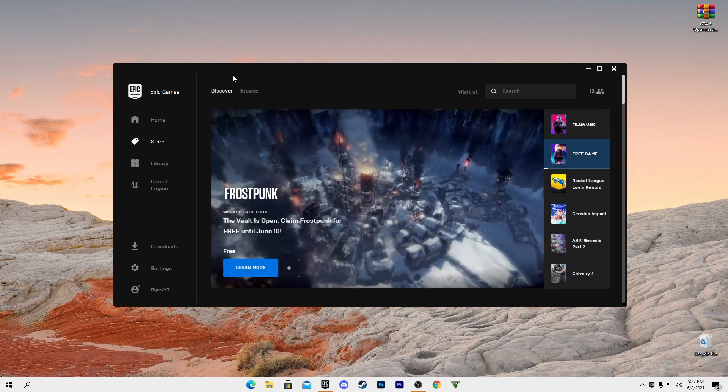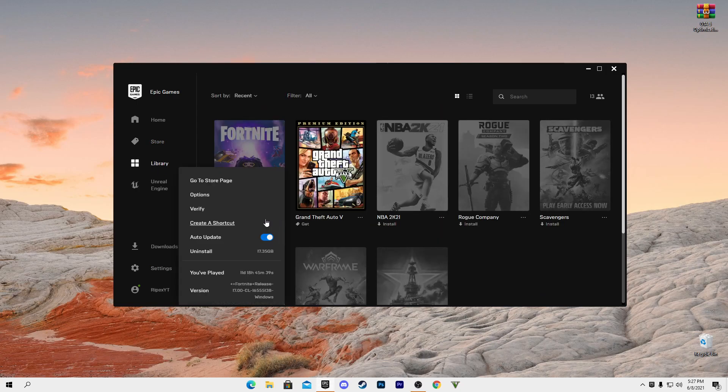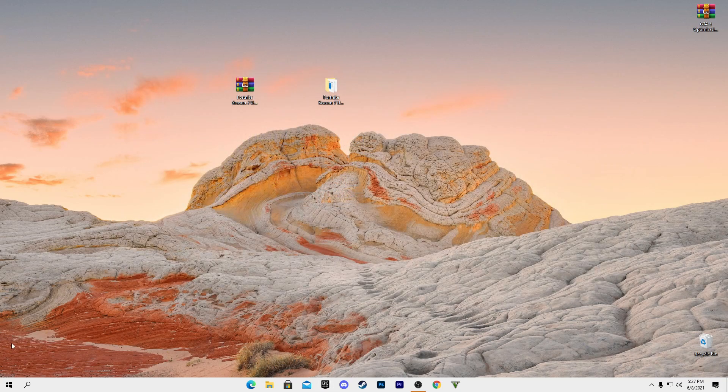Open the Epic Games Launcher, go to the Library, find Fortnite, click the three dots, and go to Options. Make sure to uncheck the High Resolution Texture Pack. Click Apply and close the Epic Games Launcher.